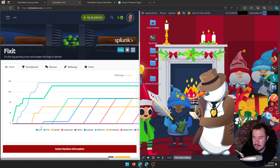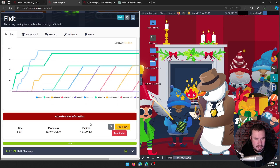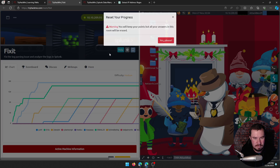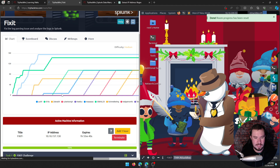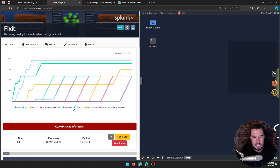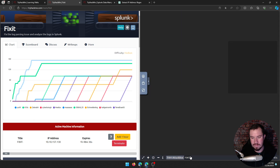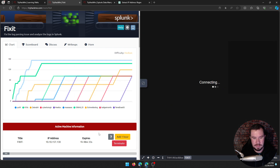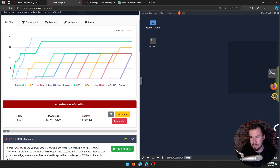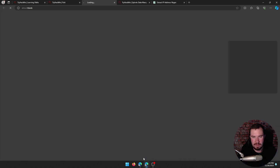Let's dive in. I already launched the room. We'll reset progress and go through the flags together. The first thing I noticed is it works a lot better using the attack box or your own virtual machine rather than the Fix It machine directly. So first we open the Fix It machine in split view, open a terminal, and use sudo to change our user's password to tryhackme123.